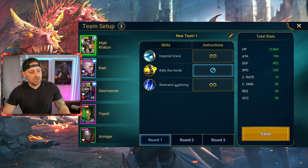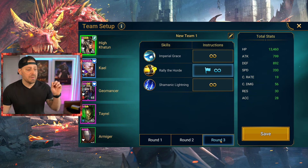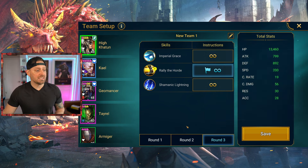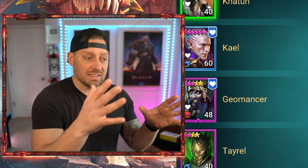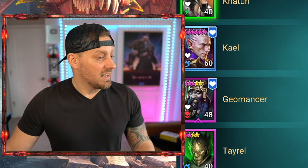I want you to notice how we set up our rounds one, two, and three. We don't want High Katoon to use the Rally of the Horde in round one or two — we want that ready to go and to be the primary in round three. It's the opener, it's the first turn. The goal, at least for Dragon, was to never allow the Dragon to get a turn. And it worked.